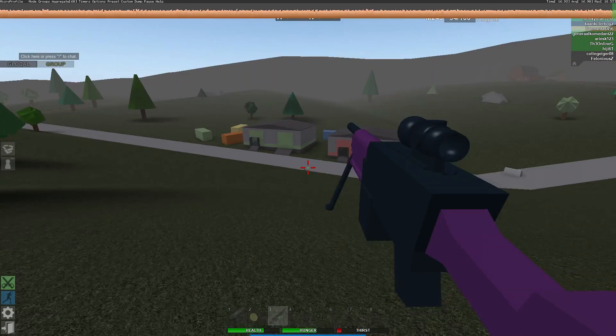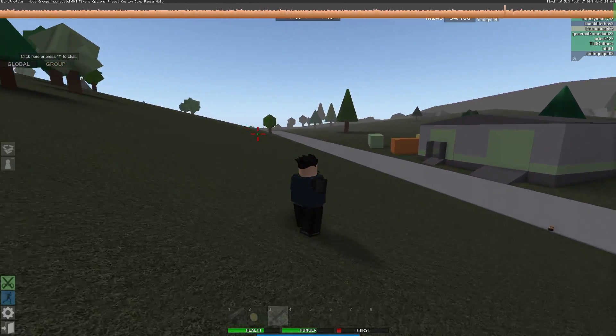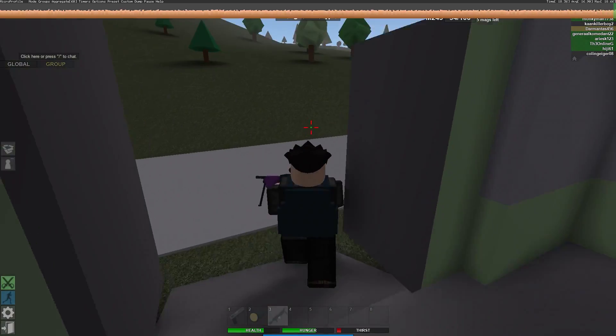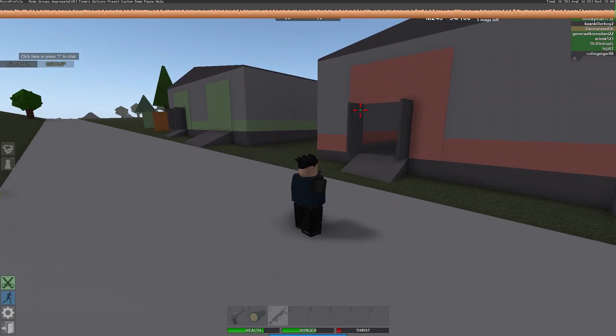Put that in the center and it hits perfectly right there. It works in third person as well, so it helps you with your aim because you know where to put your crosshair. It's a lot easier to shoot people like this.